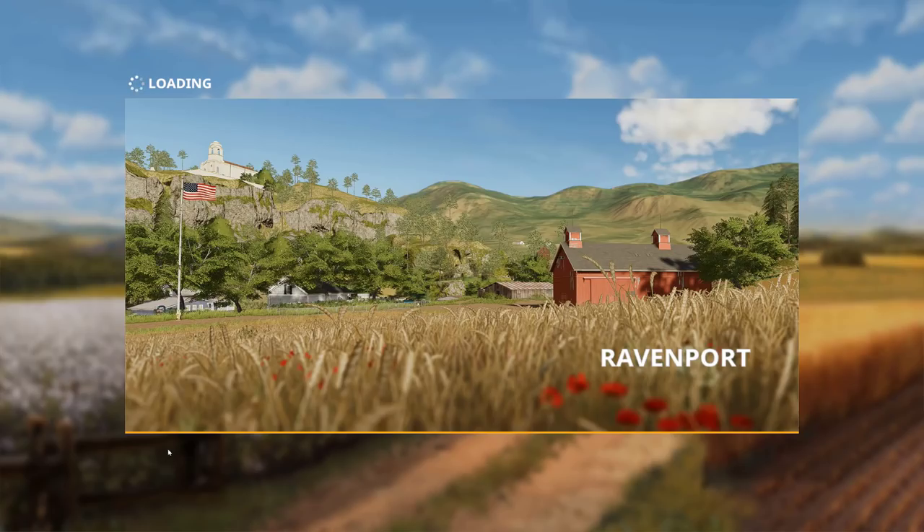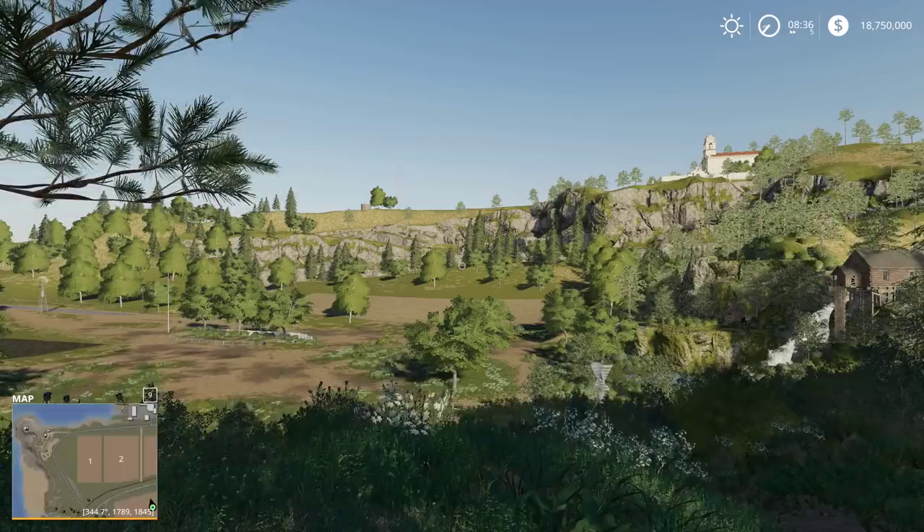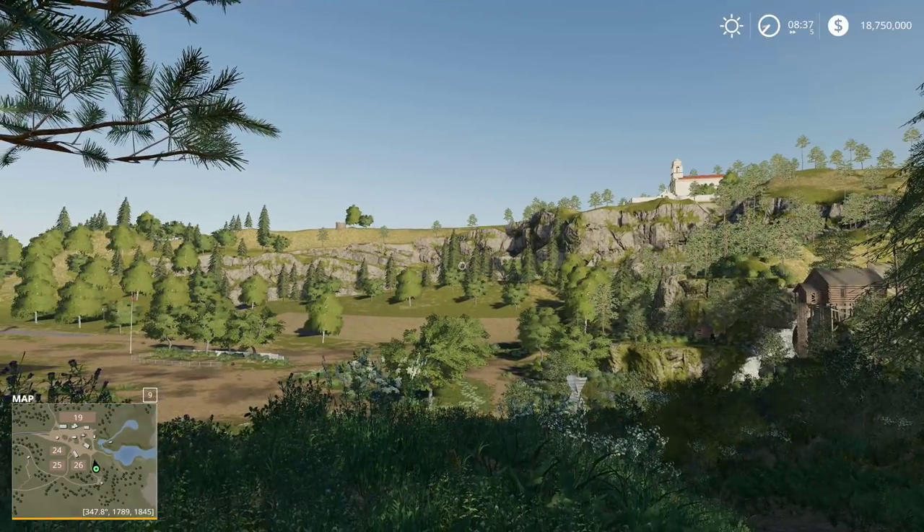The reason we keep going back to career is you have to claim those other farms. The only way to claim them is to set them up in multiplayer, then physically go into single player career mode. And by default you get this message — they're all yours. We have $18,750,000.